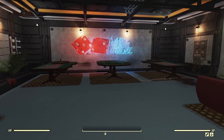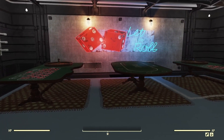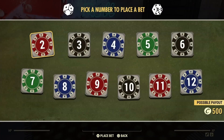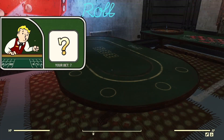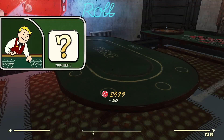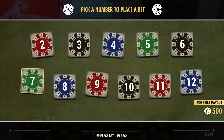Hey everyone, I don't usually do videos like this but I think I've worked out something that means you can get caps pretty easily in the game. It comes down to the Atlantic City dice table. To summarize: all you have to do is keep betting 7, and eventually due to how odds work with two d6s, you're more likely to get a 7 over time. That's the general gist of it.